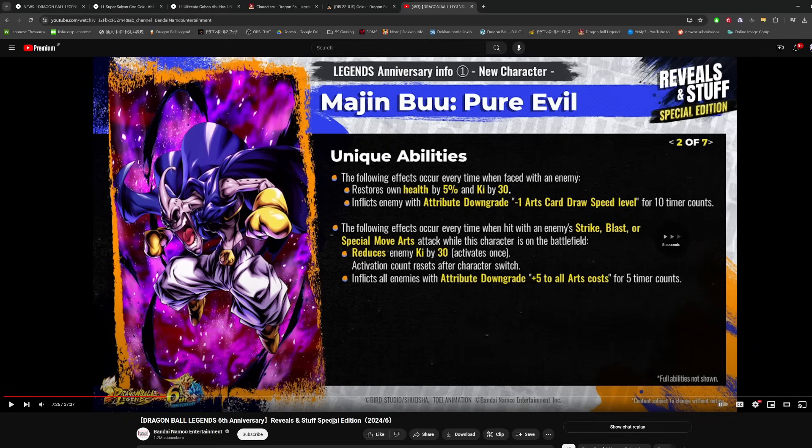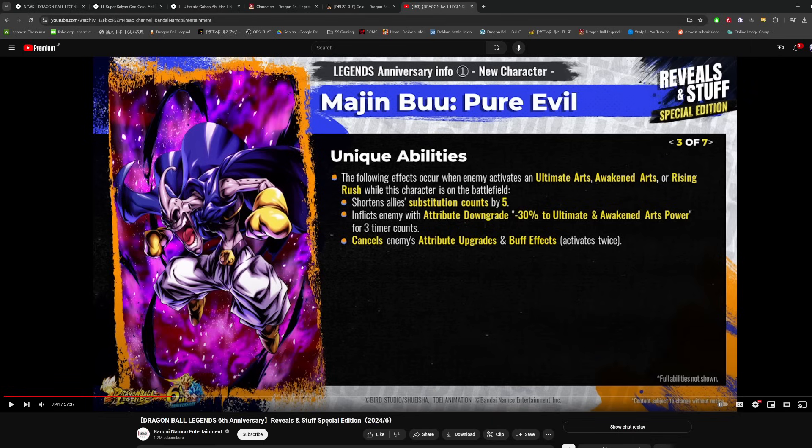The following effects occur when the enemy activates an ultimate, awakened arts, or rising rush while this character is in the battlefield: shortens allies' sub count by 5, inflicts the enemy with minus 30% to ultimate and awakened arts power, and cancels enemy attribute upgrades and buff effects. So he's doing the 'blue 17 mechanic' — if you're fighting against fusing super Vegito, ultra Vegito Blue, or ultra Gogeta Blue who have endurance nullification when they rush, you'll be able to negate that with this mechanic. That's a strong ability for sure.